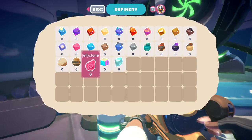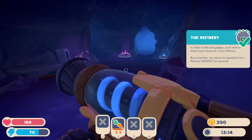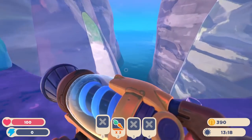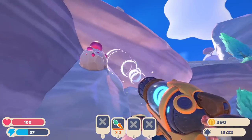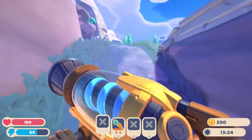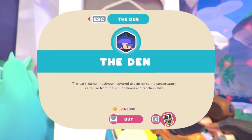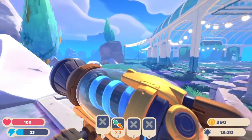The refinery — in order to fabricate gadgets, you'll need to shoot some resources into your refinery. Remember, any resources deposited into the refinery cannot be removed. We've got a lot of resources we could put in here, but we don't have any of them, so we'll definitely have to figure that out over time. There might just be different ways to get around and exit the cave. Whoa! Where am I? I'm over here.